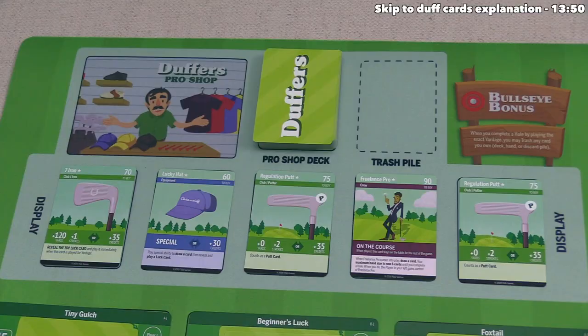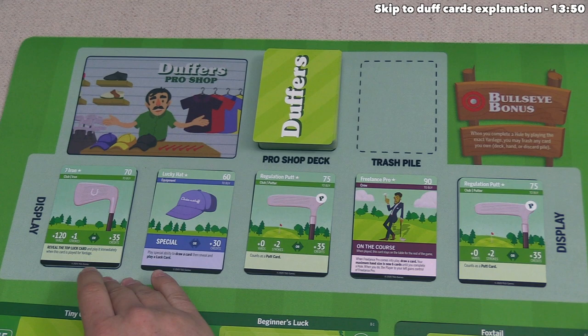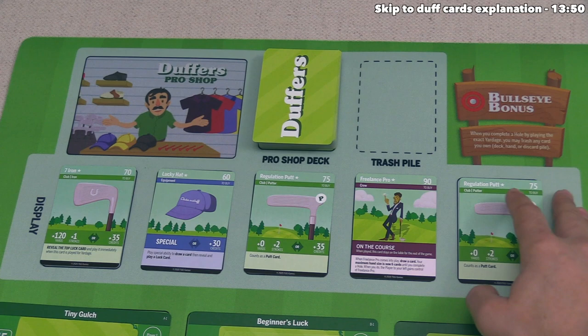Three player turns have gone by with no one purchasing from the pro shop. We could collectively decide to discard all of these, and we are all interested in seeing a different set of cards. So the pro shop will get reset — all current cards are discarded and we draw five more from the top of the deck.